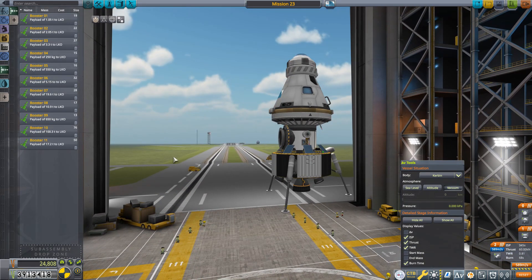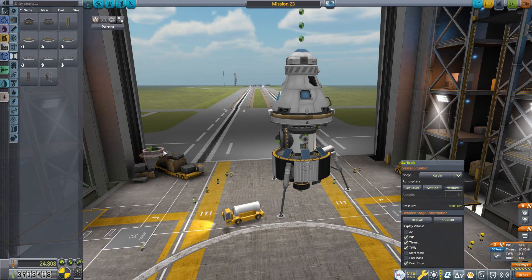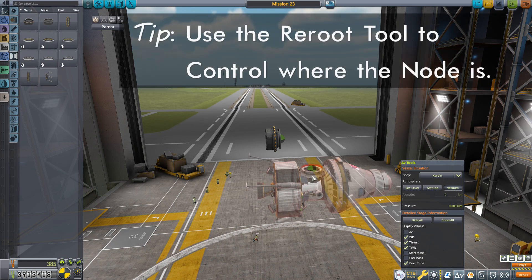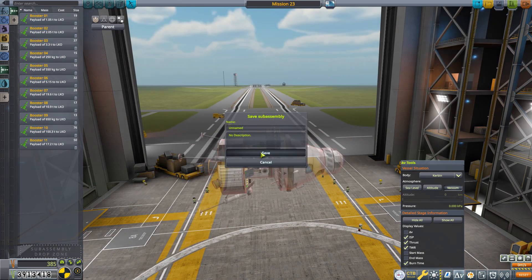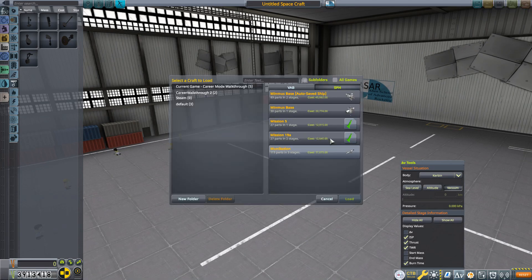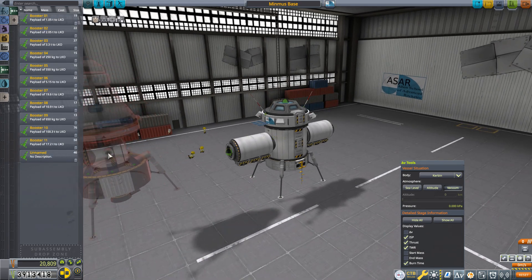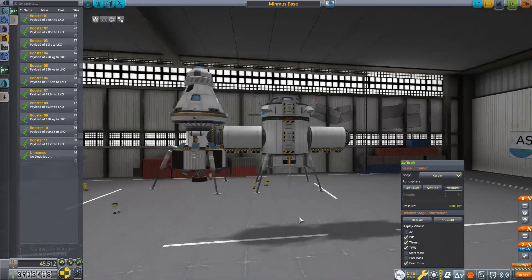In order to bring the lander over to the Space Plane Hangar and attach it to our base, I need to put it into a sub-assembly and I'll be attaching it by this docking port. The way to do that is to grab another docking port — or anything else that you can attach to the docking port — attach that on there, and make that the root part. This now allows you to grab the assembly, and notice that the docking port is now a node. We can throw this into our sub-assembly drop zone. I'll go over to the Space Plane Hangar, bring out our base, grab the unnamed lander, rotate it around, and stick it on — and there we go, now they are docked together.